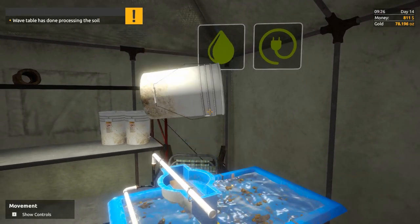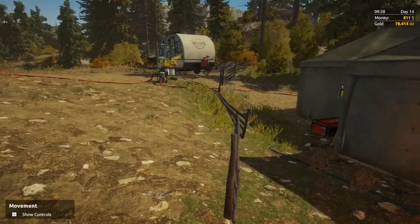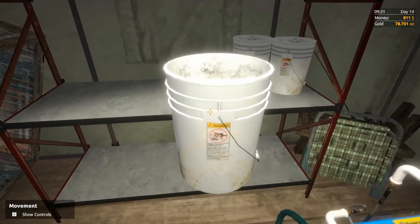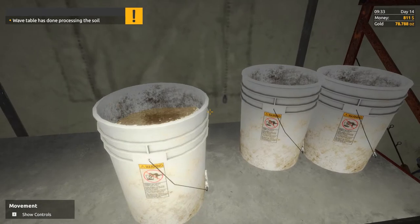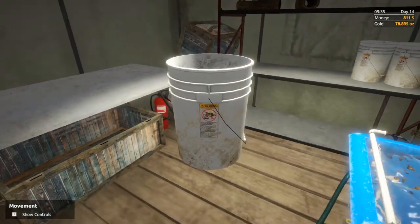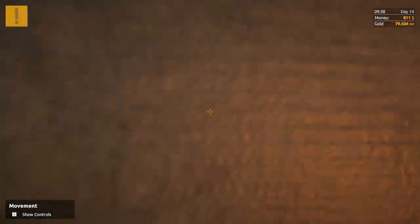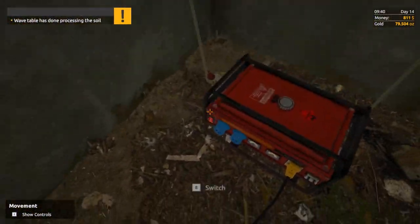We'd be lucky to get 79 ounces out of this — lucky to hit 80. Got a couple of spare buckets, I think they're empty ones. Didn't even hit 80 — that was terrible, not even 0.7 of an ounce. They really need to adjust that — it's terrible. I mean, it's good that the magnetite separator gives you a lot, but yeah... 79.5. So that was like 0.4 of an ounce. 79.5 ounces — not too bad of course, but could be a lot better.